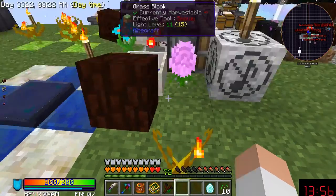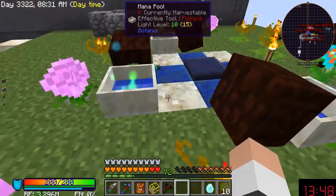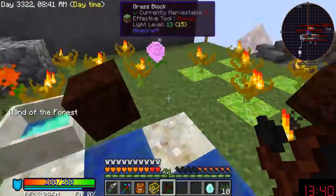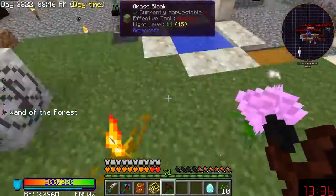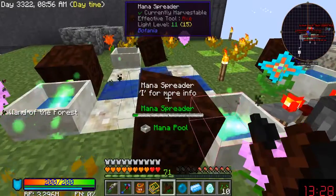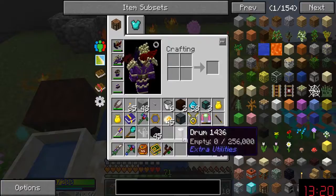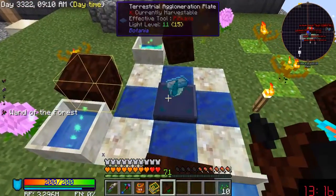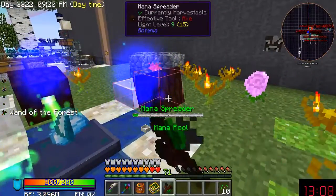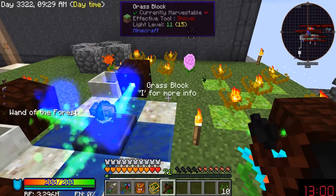I'm starting to think if I just move this flower and put this Rosa Arcana there it might work better. How's this looking? Oh, it has a heck of a lot of mana — magic for everything. So I believe if I do this right I should be able to do this.